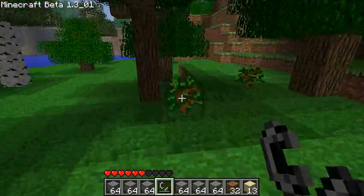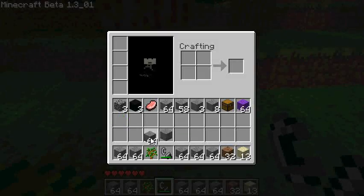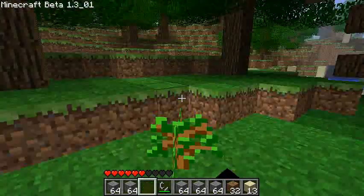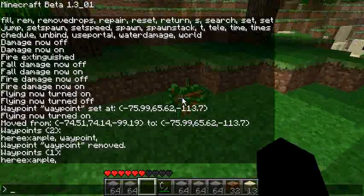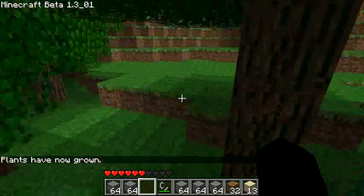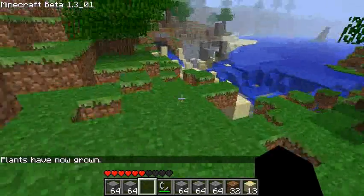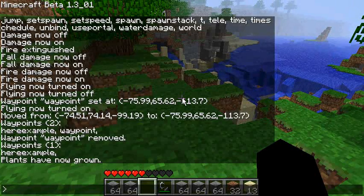Next command is 'grow' — you can grow saplings, reeds, and wheat with this. I'll plant a sapling — it needs normal light and conditions — and if I type 'grow' it'll grow the tree. Works with reeds and wheat as well. There's also 'grow all' to grow quite a large area.